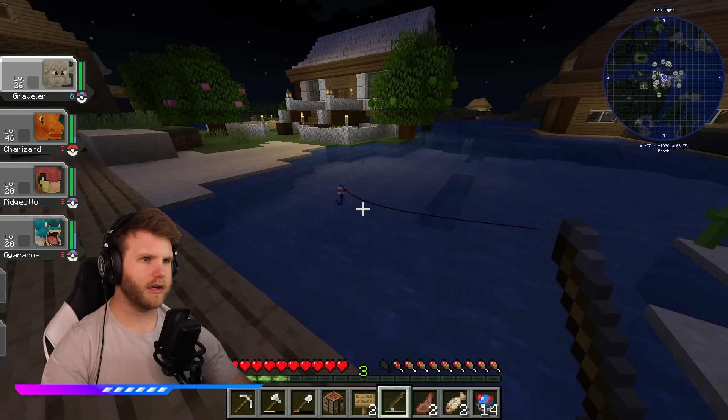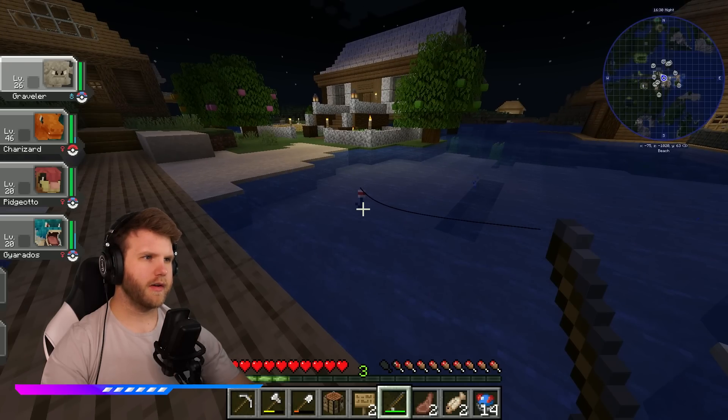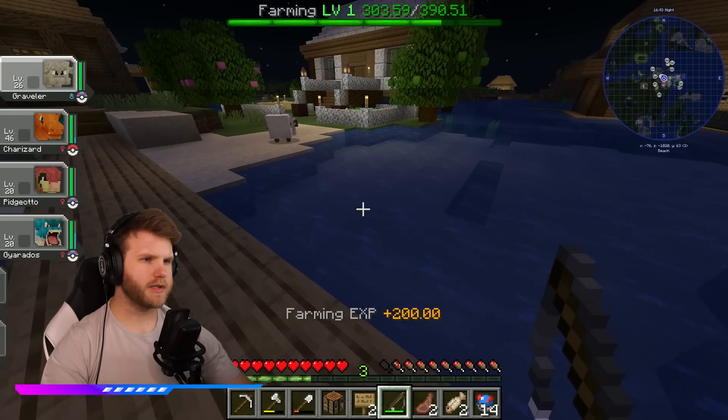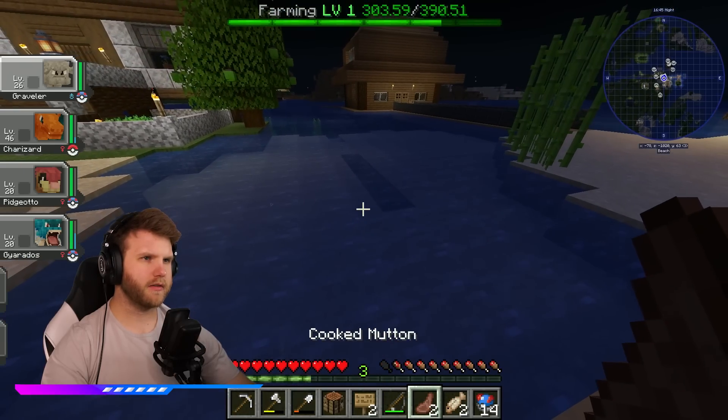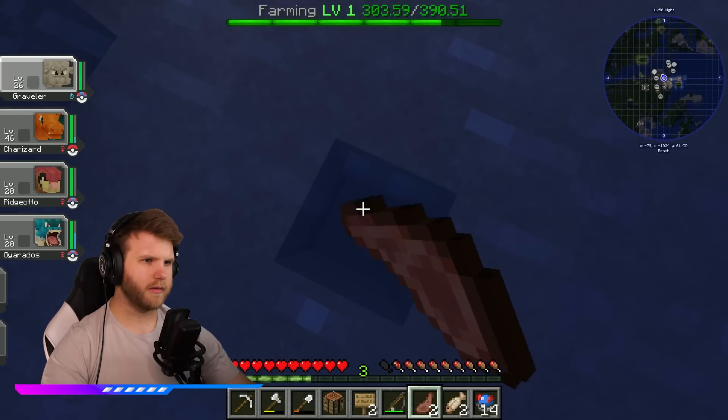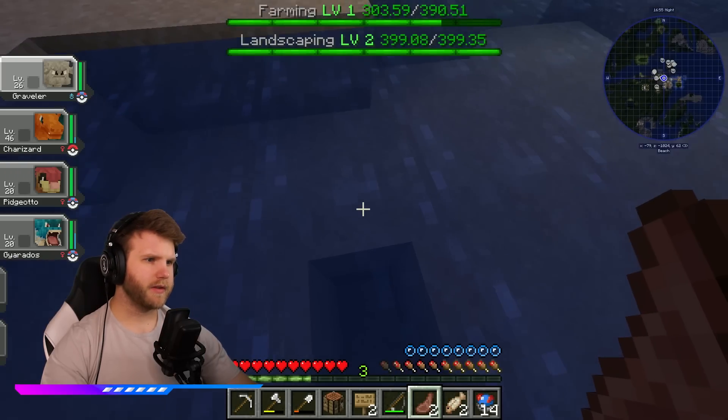Is there something in the water that I can capture? This is new - I've never noticed this before, unless it's been a thing and I'm just missing it. Let's see if I can capture anything. We just got a fish, but it seems like there might be something else, unless it's just a graphic in the water. There doesn't seem to be anything underneath.